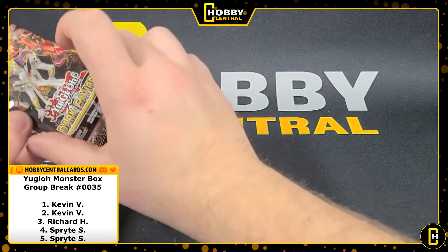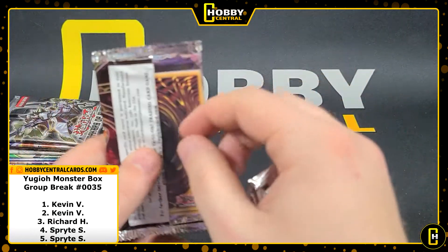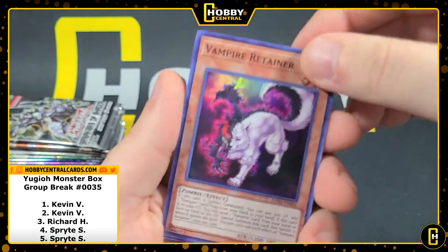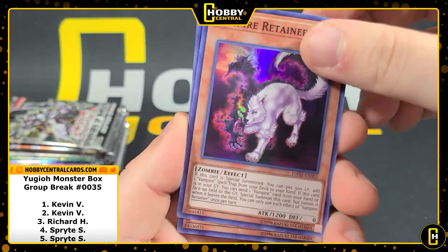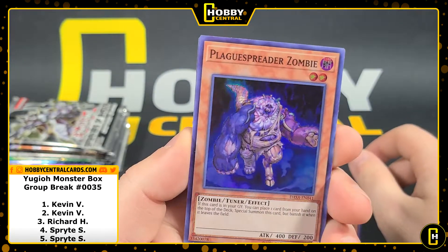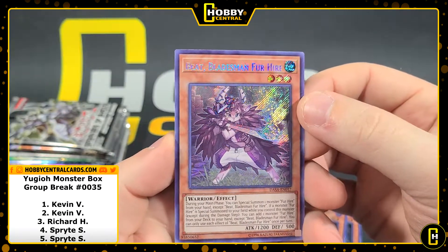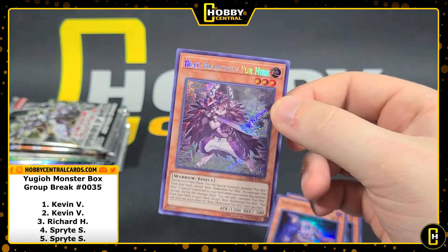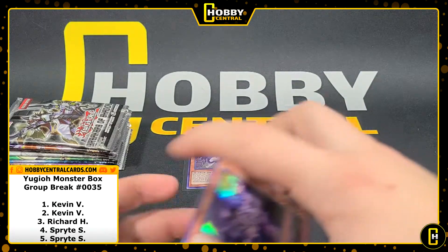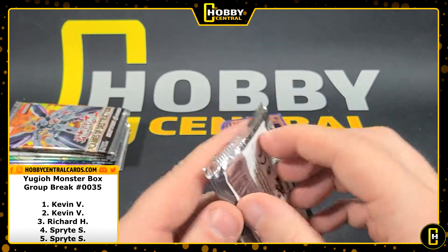So Kevin gets Dark Saviors — here we go, his first pack. Vampire Retainer, that's kind of cool looking. Dark Greffer, Armageddon Knight, Plague Spreader Zombie — cool — and Beat Bladesman for Hire. Okay, I think whenever the text of the card is holographic, that's even better, but I'm not sure — I'm an idiot about this stuff.